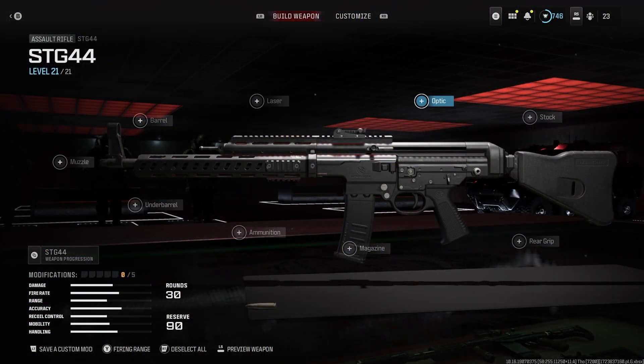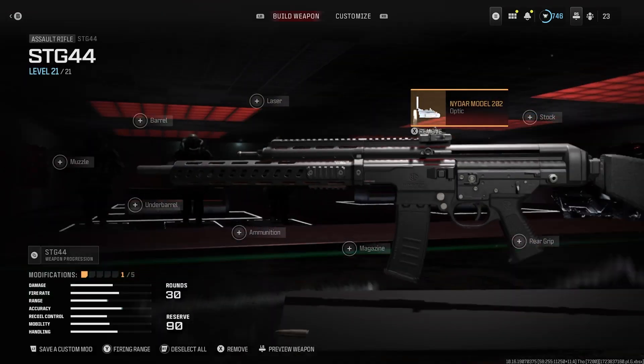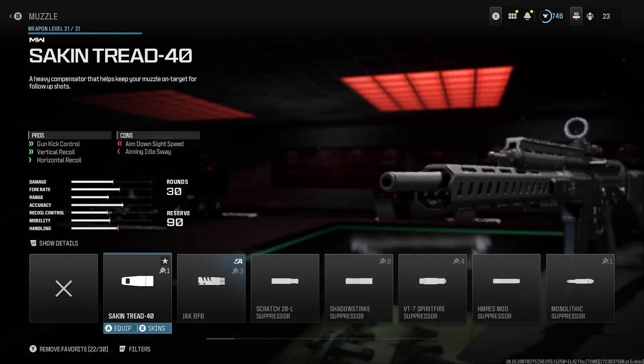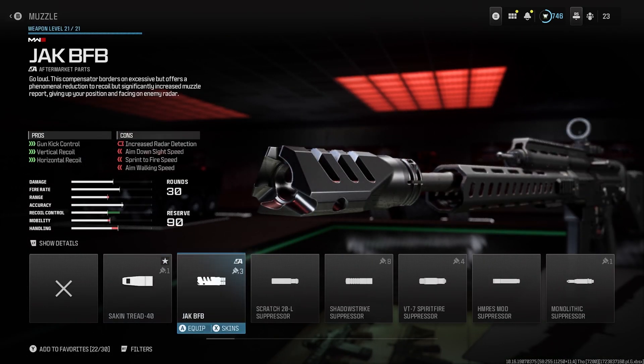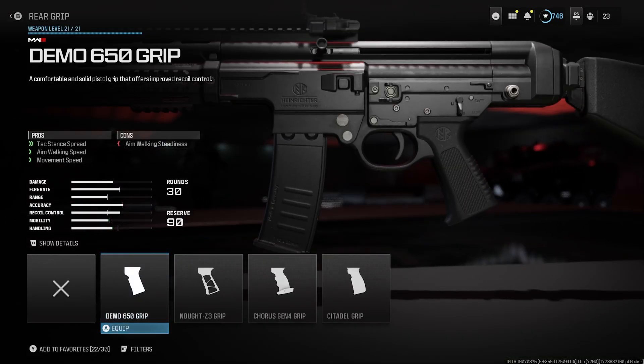For your first attachment, without hesitation, equip the Nadar Model 2023 Optic for a cleaner sight on the STG-44. For your muzzle, equip the Jack BFB muzzle to remove the gun's vertical and horizontal recoil and make the recoil much better to control. For your rear grip, equip the Demo 650 grip for better tack stance spread, better aim walking speed, and improved movement speed.